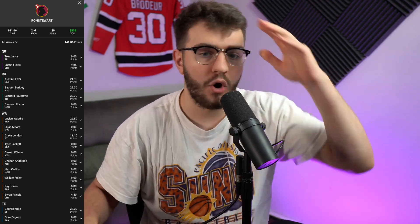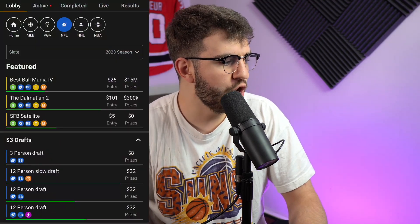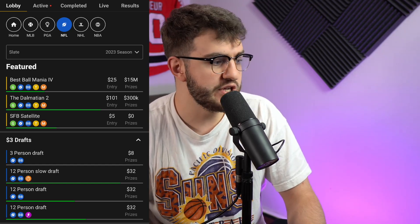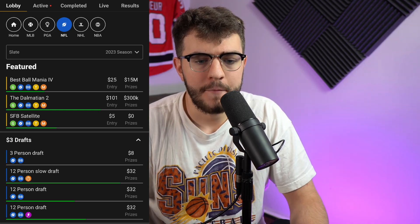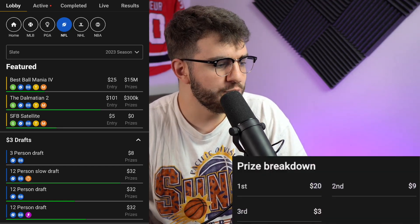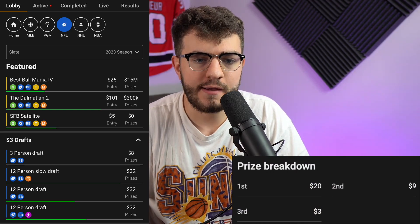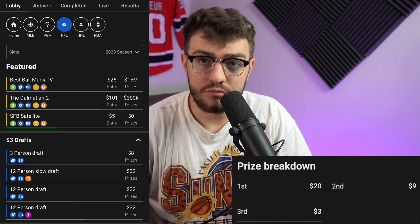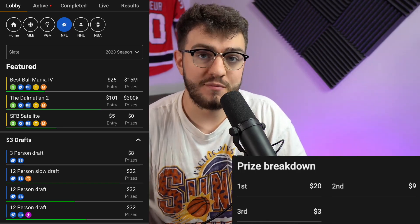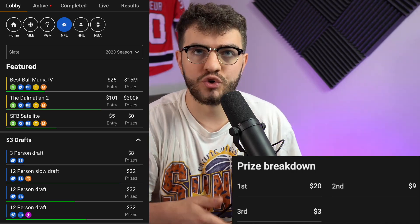Now we have to decide what kind of contest you want to play. When you go to the contest tab it's a little overwhelming — you see Best Ball Mania 4, the Dalmatian 2, the Scott Fishbowl satellite, normal $3 drafts. The normal $3 drafts are probably fine for beginners, but they don't have a ton of upside — you can grind them for the love of the game, but the payouts are small.